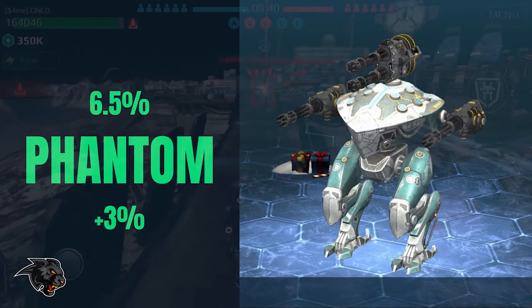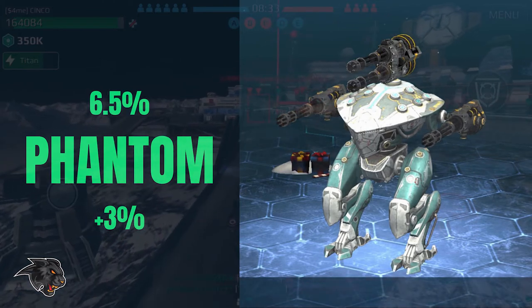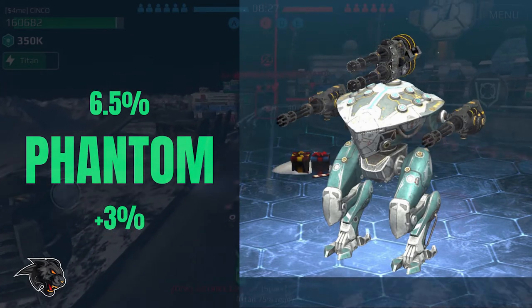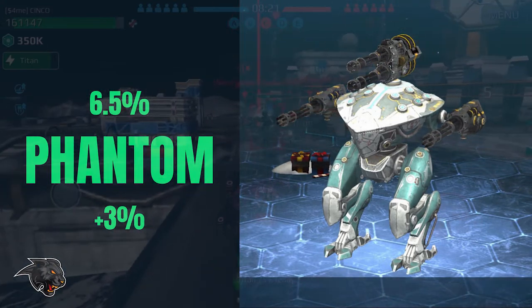Coming in at number four we have the phantom. I was surprised to see the Rivana ahead of the phantom because it seems like in every game I play there's a ton of phantoms. I think this is really a bit low in my data because top players take phantoms out of their lineup when they're not playing beacon games, because they do a lot less DPS than some of the other bots with only one medium and two light weapon slots.